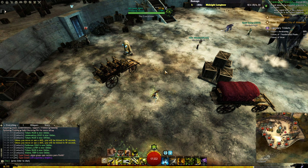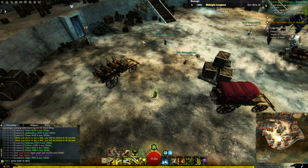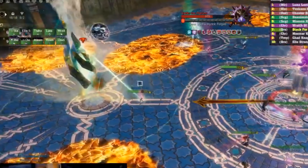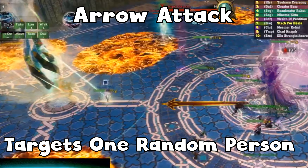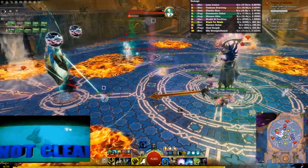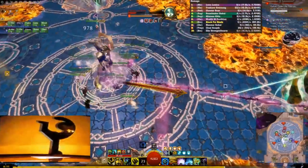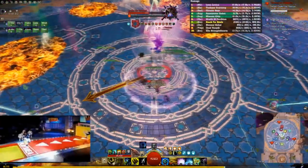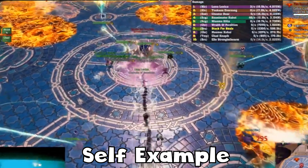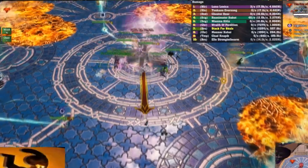Pretty much with this video I'm going to go over the CM mechanics for the new Kadeem the Peerless. The first thing I want to address is that I missed one of the mechanics: at 60% and below, he targets one person out of the group and does three attacks toward them. You can actually time it so that when he throws it at you, you can jump over it and avoid taking damage.